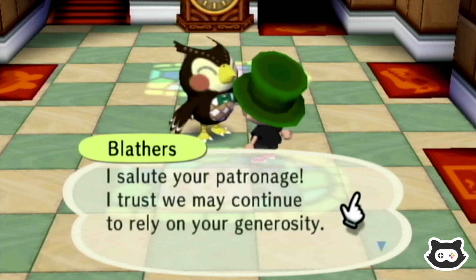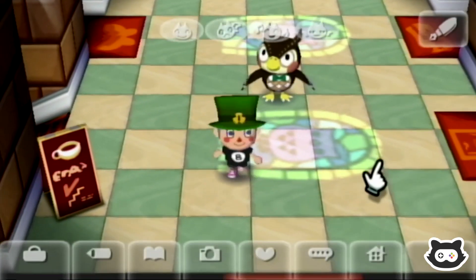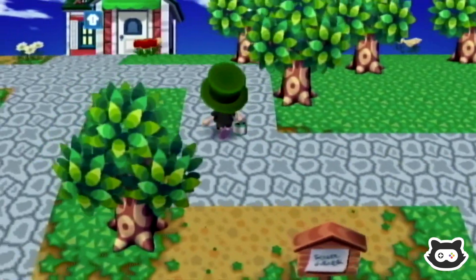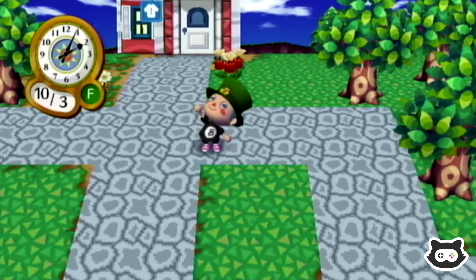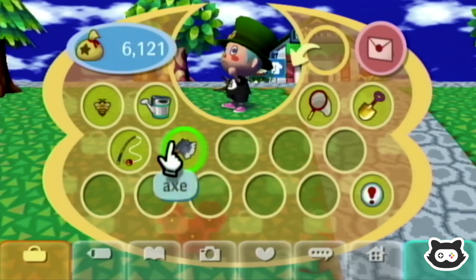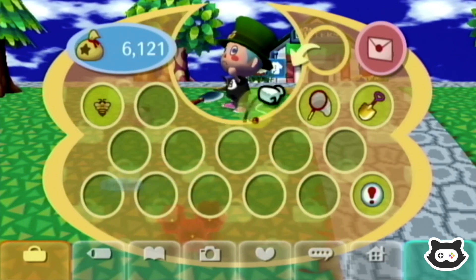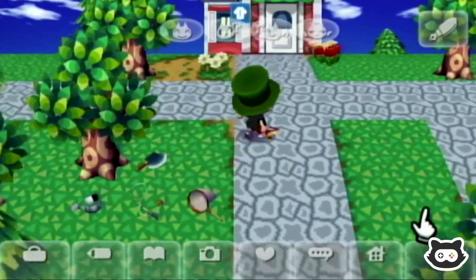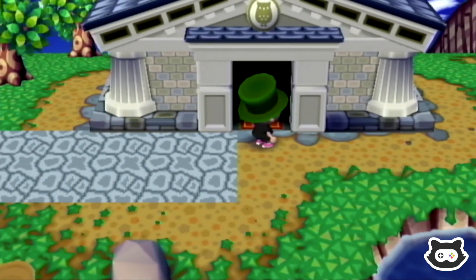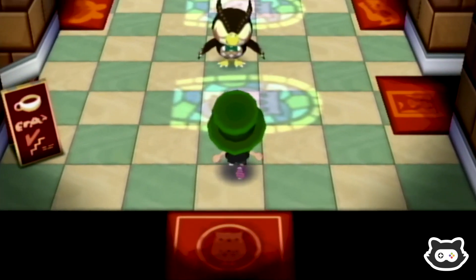We don't have any gyroids on us, so there's not much point going to the Roost. But I do think we should harvest all the coconuts and maybe plant a couple as well. We forgot to donate the honeybee! Let's go back and donate the honeybee — I'm sure Blathers will love it. It's probably not too rare but may as well donate it before we forget.